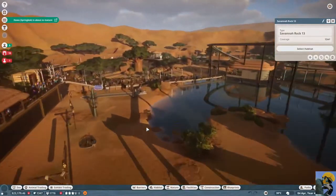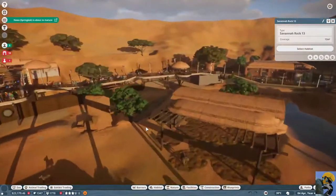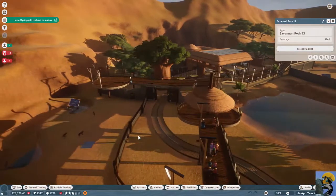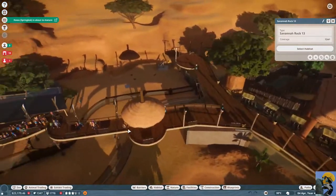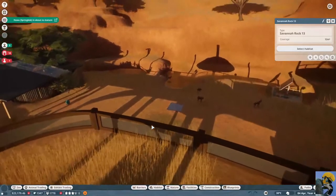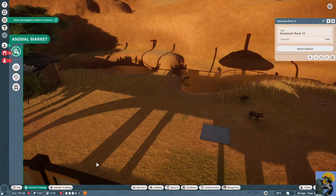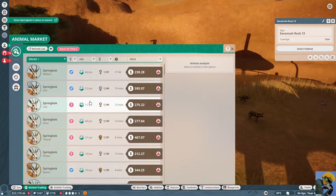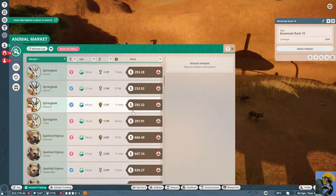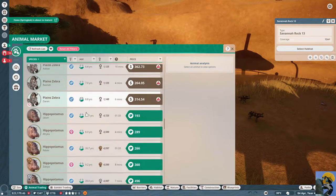Giraffes — that doesn't seem like a good idea either. Let me see if I have a place where cheetahs would like to go. Can they go with hyenas? I have no idea, and I'm about to learn the hard way, so let's just learn together. They do want me to recruit two cheetahs, so I'm going to scroll down on the animals I can get and just pick up some cheetahs.